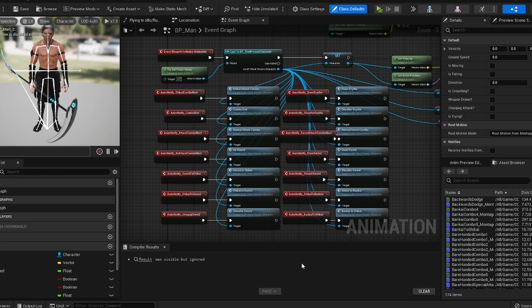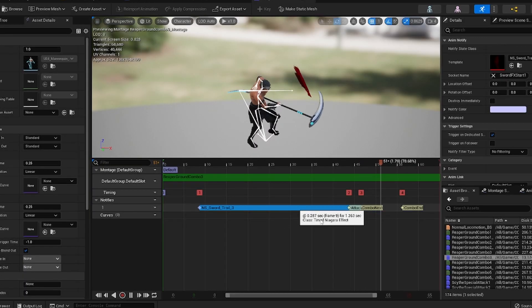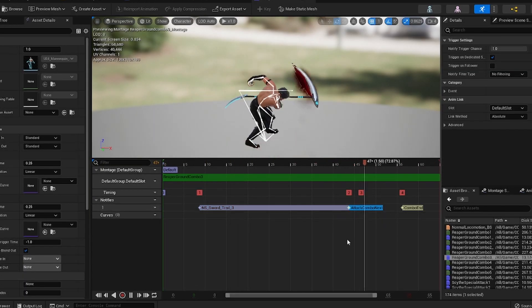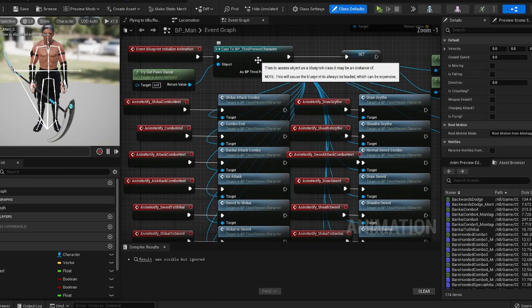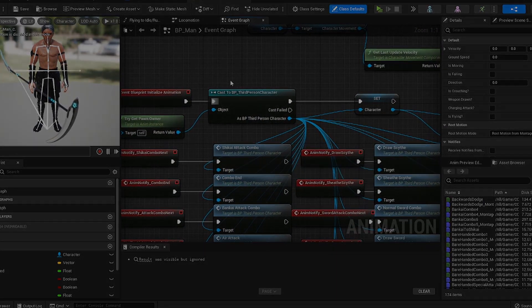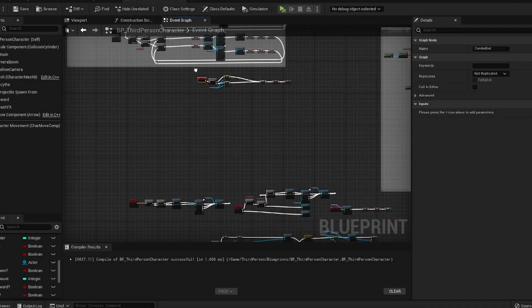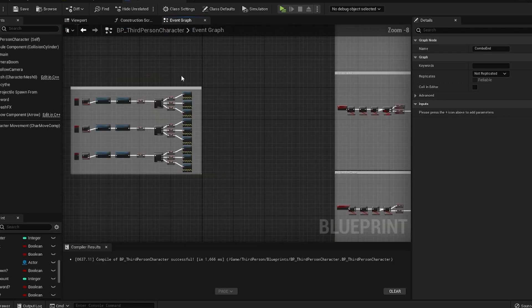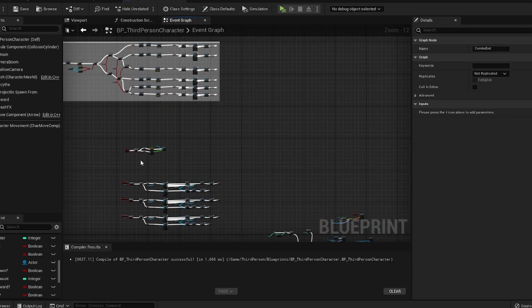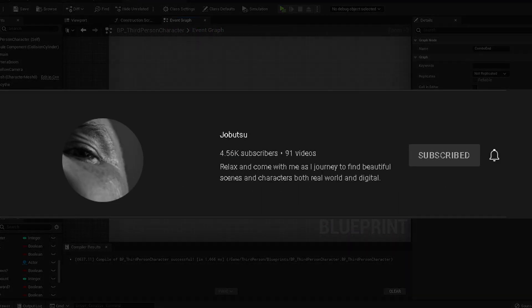Custom events were my best friend creating all of this. I also added a couple of sockets on the actual skeleton to do the effects, and then everything is called with anim notify states within the character animations. Everything I've learned in order to create this and teach myself Unreal Engine 5 has come from tutorial videos on YouTube created by multiple people, some of the most comprehensive being from Jobutsu.